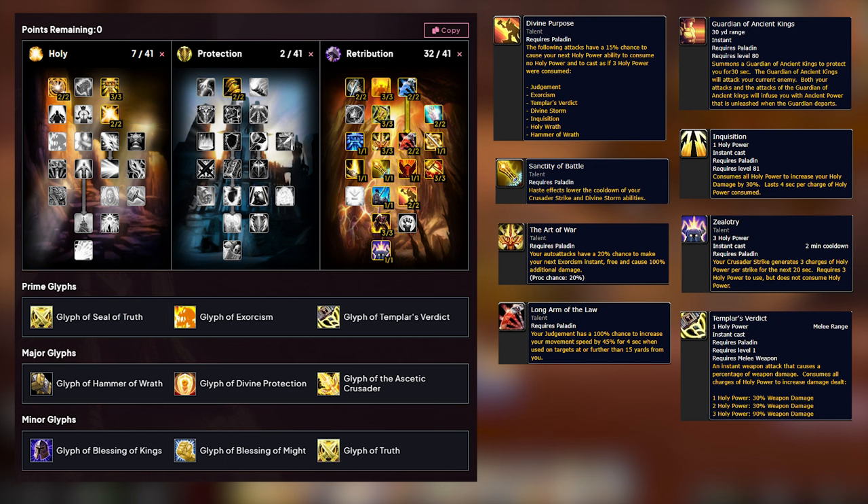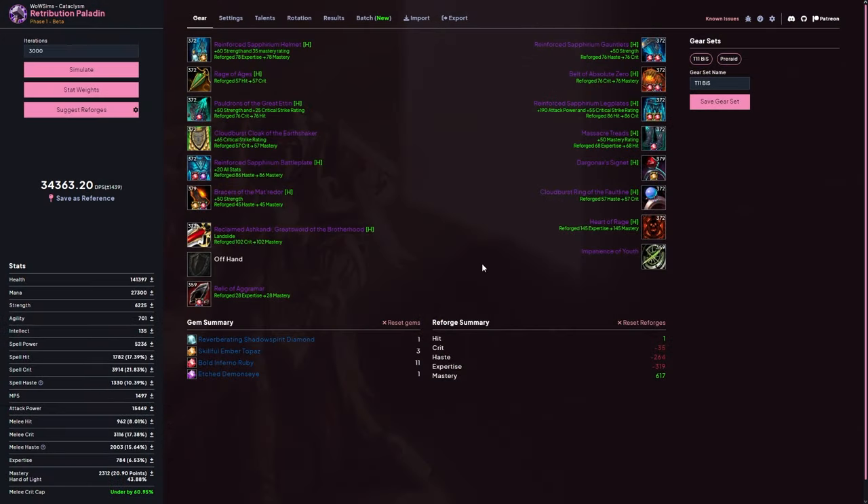For gear and stat priorities, all you want to care about is expertise first at 6.5%, because you don't want to parry, dodge, or miss any of your abilities. You also want to have 17% spell hit, which translates to 8% hit from melee. After that, reforge all pieces into mastery without sacrificing expertise and hit of course. The Rage of Ages is currently the best trinket, but you could also grab the Sinestra neck as it's only 5 DPS less and is a free grab that no one wants. You should also pick up Impatience of Youth if you don't have it yet, as it's best-in-slot right now, and in the next phase you'll need to wait your turn for the other trinkets.